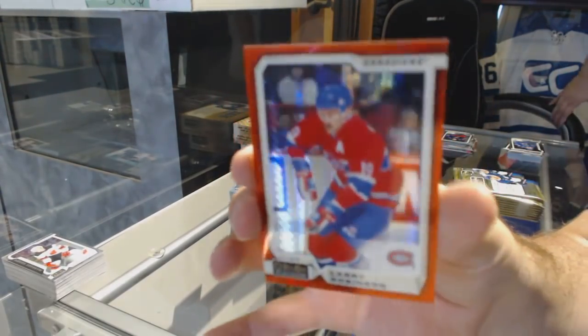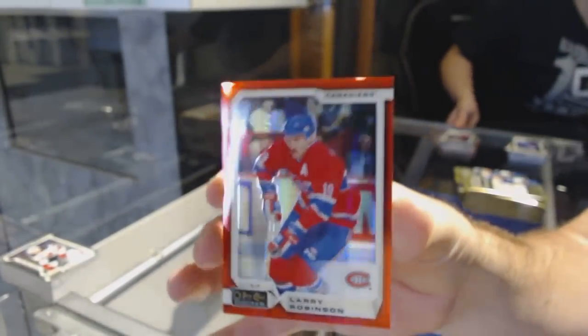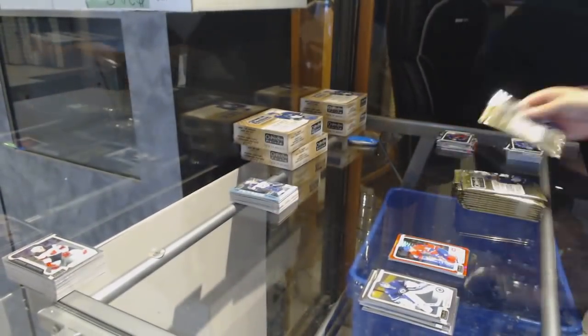We've got a Jeremy Lauzon Rookie for the Boston Bruins and a Larry Robinson numbered 199 for the Montreal Canadiens Red Prism. Guys, let's get the other breaks filled.